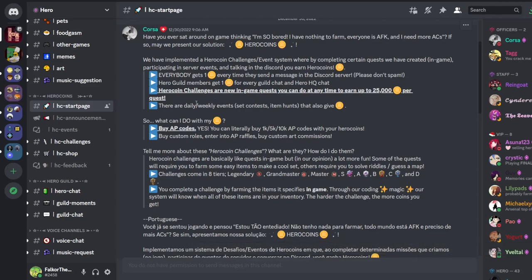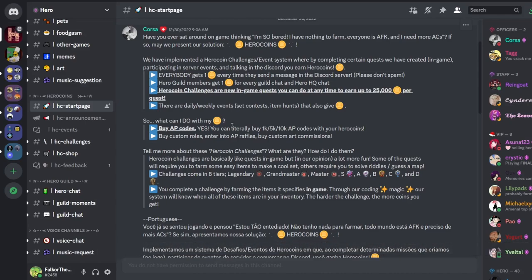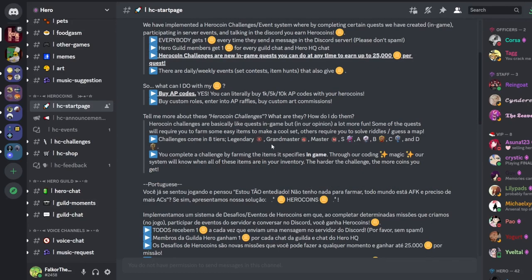There are daily and weekly events, so you'll see things like 'create a set under this theme' and you'll get Hero Points as long as you participate. As mentioned, you can buy stuff like custom roles, enter raffles, get custom art, and also buy codes outright - for 1K, 5K, and 10K Arctic points with your Hero Coins. Obviously they cost more than the raffles, but it guarantees you're going to get Arctic points. The quests come in different tiers: A tiers go from legendary all the way down to D. D is the easiest, legendary is the hardest.